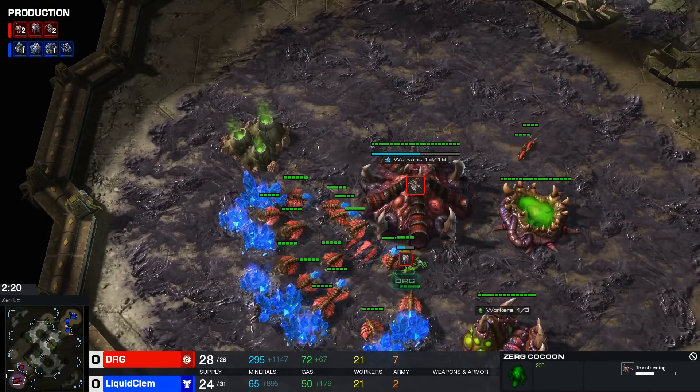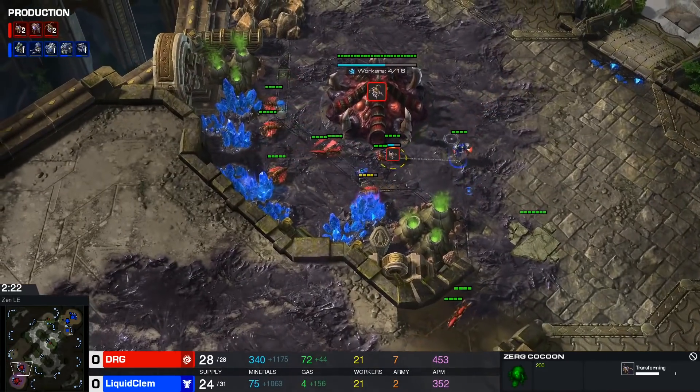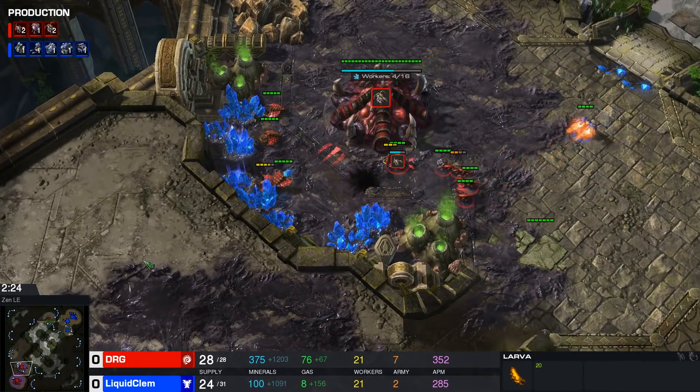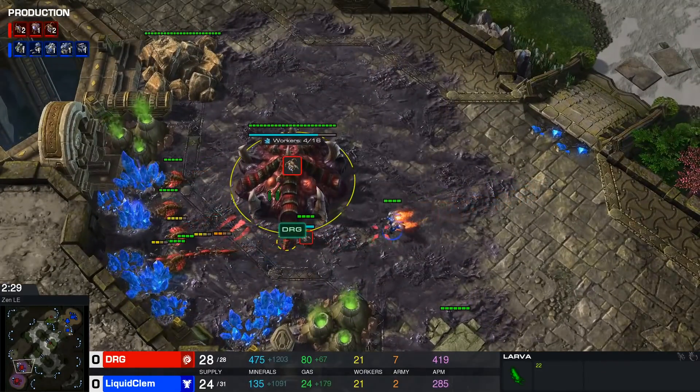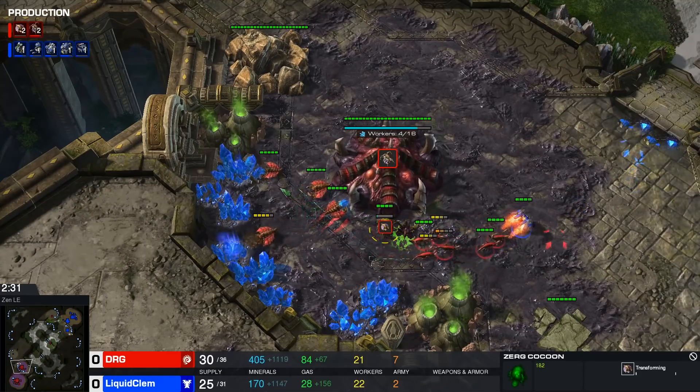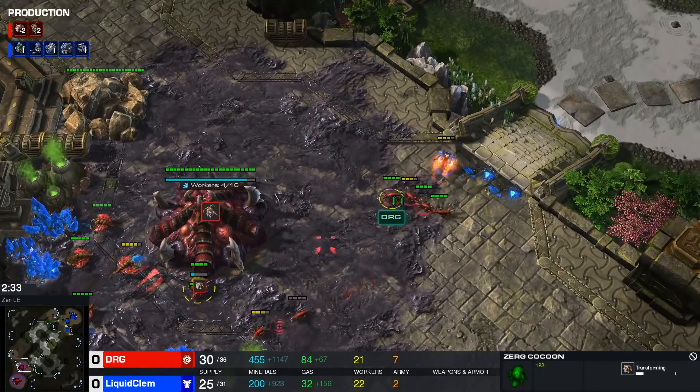DRG walks into a little bit of a supply block — the old man is getting slow, that's what Clem must be thinking. It's a really quite bad supply block, not very common at all. Two larvae just idling there for nothing.